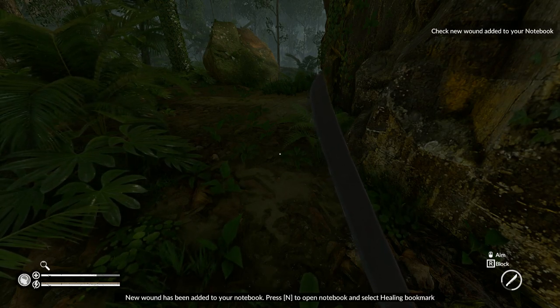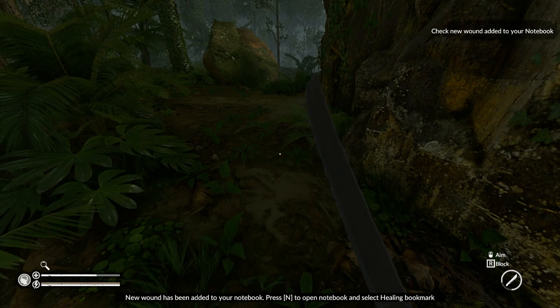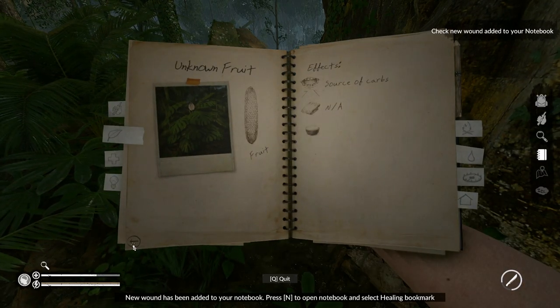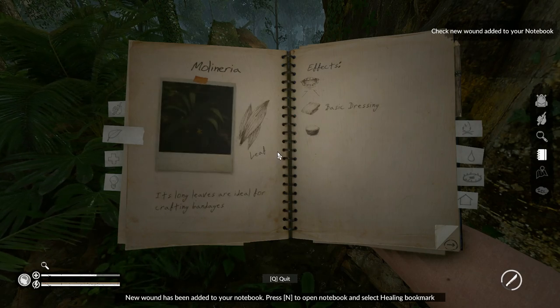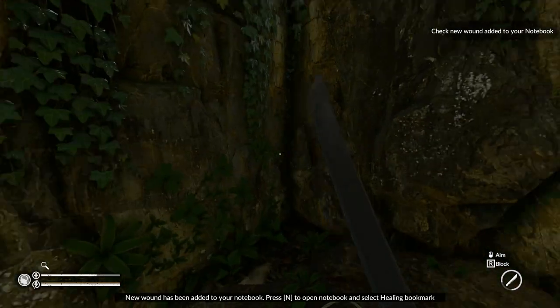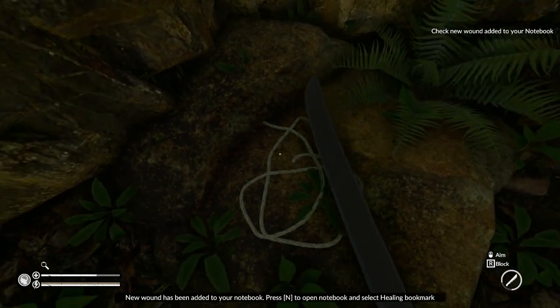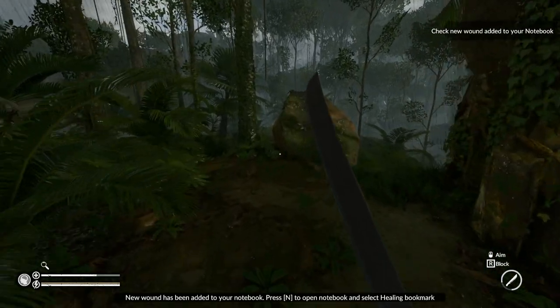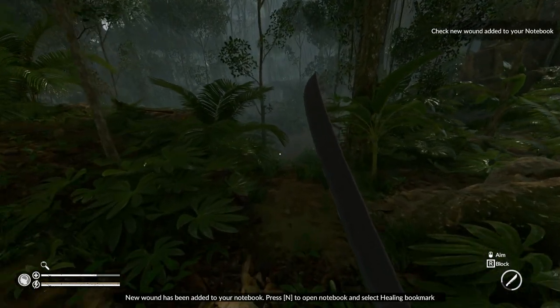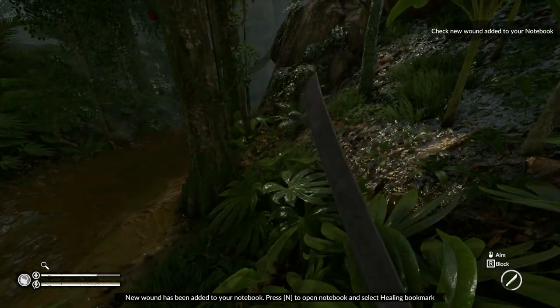So we need molinaria. New wound has been added to your notebook — push N to open the notebook. Molinaria: long leaves ideal for crafting bandages. Looks like we need to find molinaria. Shouldn't be too hard. I'm not going to be climbing that rope again, but I need to collect it. Let's head back to camp.